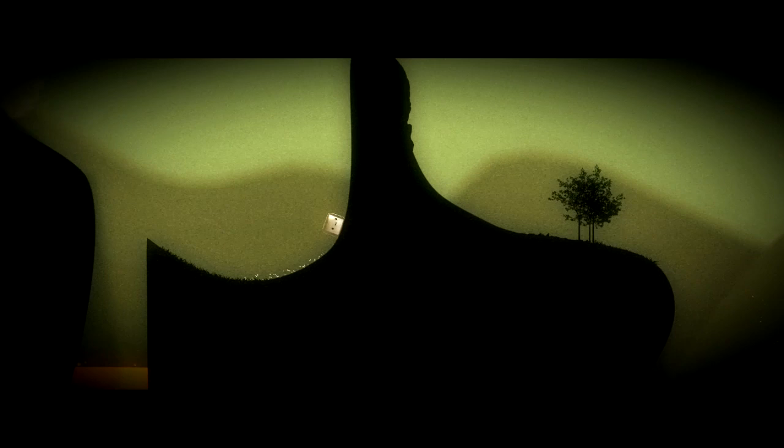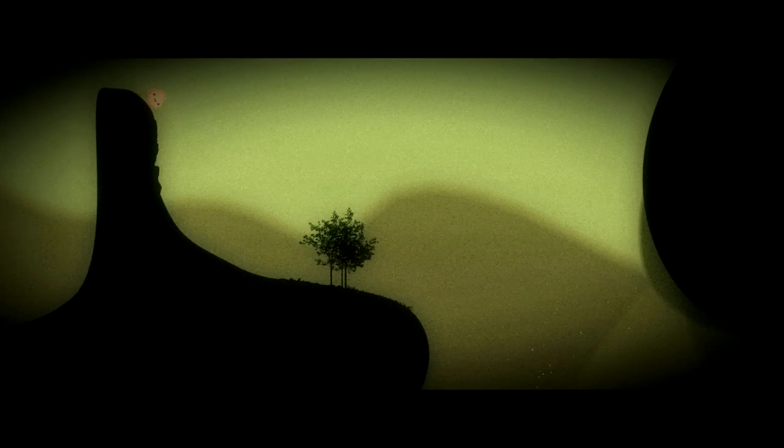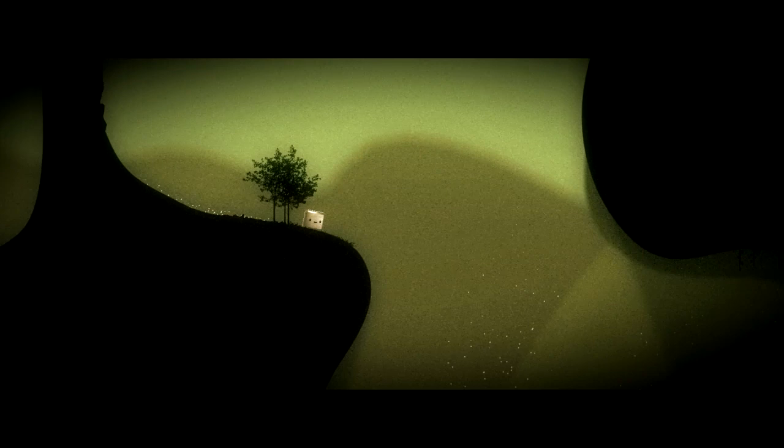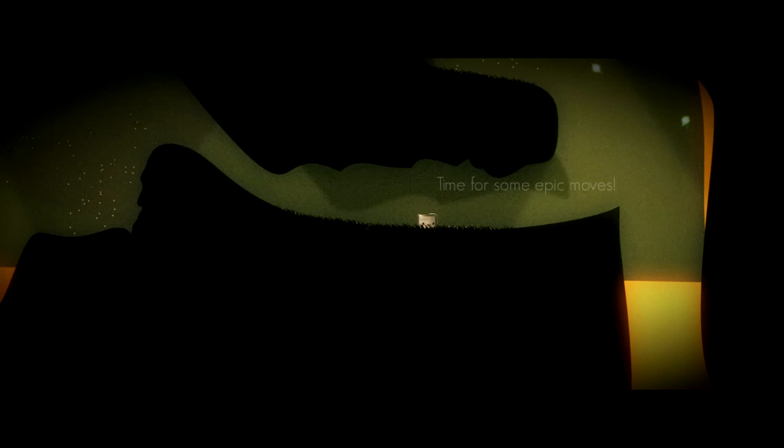Beyond that, there are tactics you learn as you play that make things substantially easier. One really useful tactic is switching from fire to ice rapidly, which lets you quickly generate speed — incredibly important for solving a lot of these puzzles. On these lava walls we have to switch to fire because if we don't we won't be able to bounce; we'll just die. So we try to gain momentum by switching.